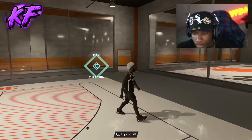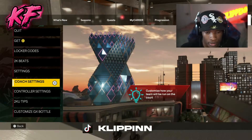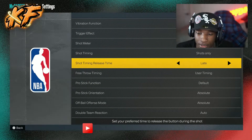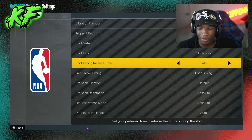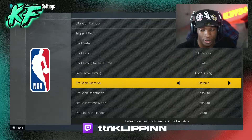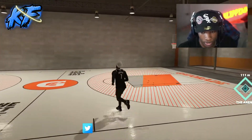All you gotta do is go to your settings first before you even equip a jumper. Once you come to your controller settings, change your shot timing release time to Late. As a center you need to have it on Late; as a guard you need to have it on Early, maybe Very Early. Some centers run Early sometimes — that just quickens up your shot. That's all you need to do in your controller settings.